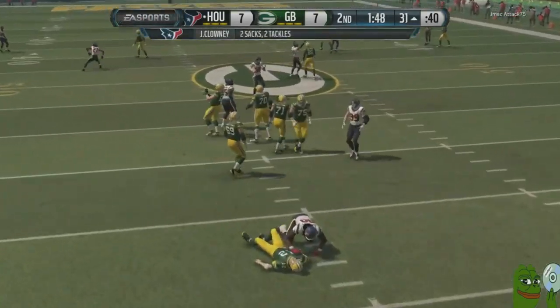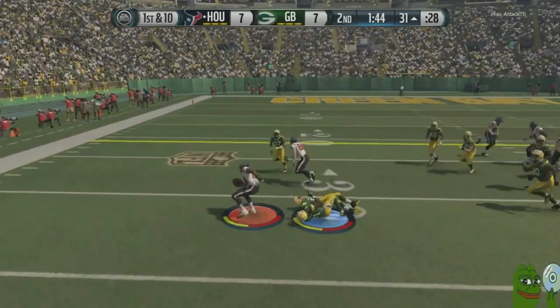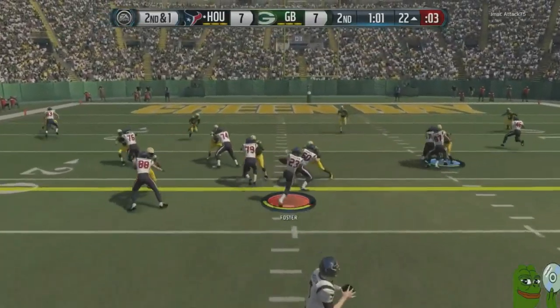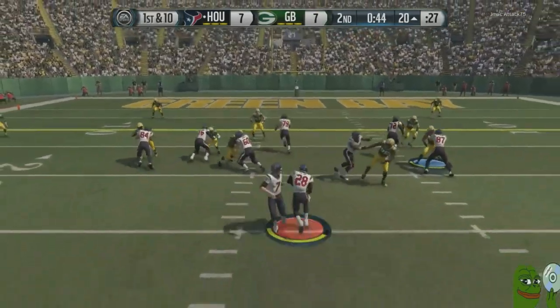He decides to go for it and you ain't got no fourth down swag, bruh. So we got to send Clowney to remind you that you got to use your special teams — that's why they're there, man. Let the Madden Gods be on your side, baby.